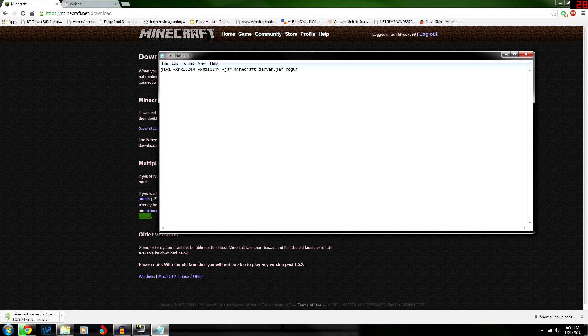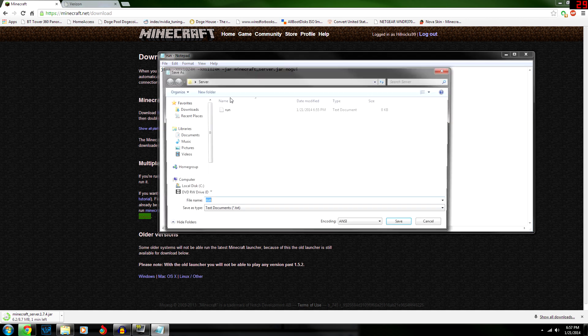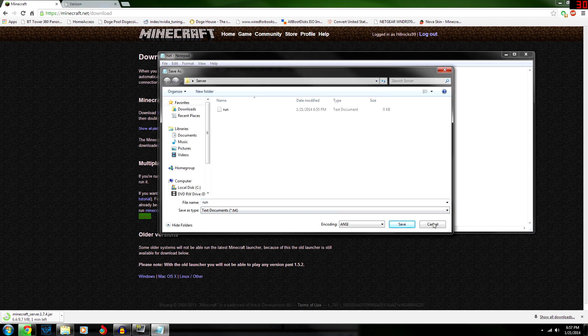If you want to upgrade the RAM allocation, two gigabytes is 2048, three gigabytes is 3072. The unfortunate thing is if you have 32-bit Java or 32-bit in general, it'll only let you allocate one gig — otherwise it'll give you an error like 'could not create virtual machine'. If you have 32-bit just leave it. One gig is plenty for like 10 to 12 people.